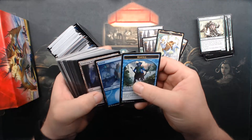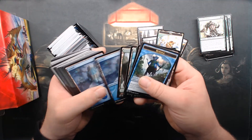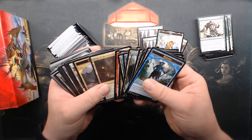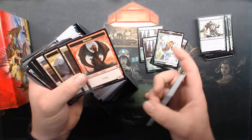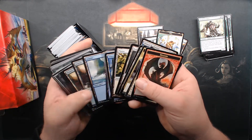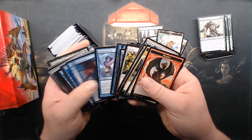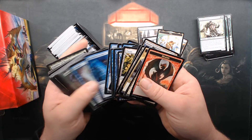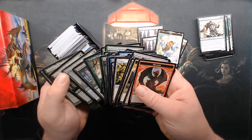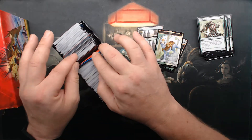I don't know how many of these boxes we'll do today, but I figured we could just do it until we stop caring about it. 4/4 dragon. Basics. Some more counter magic. Kind of looks like the same handful from earlier. A lot of duplicates. There's our divider.